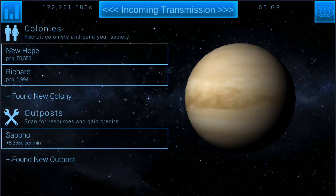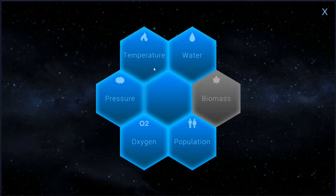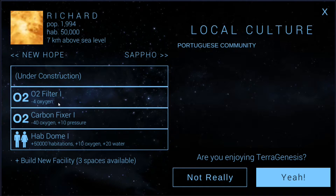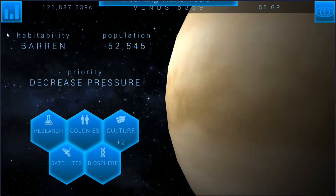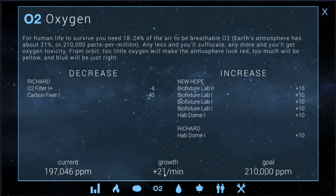We lost an O2 filter — that was the big one, the minus 22 one. So we're going to need to build another one and start upgrading this one as soon as possible. We do have the carbon fixture which should be helping — it's minus 40. Oxygen is at plus 21.